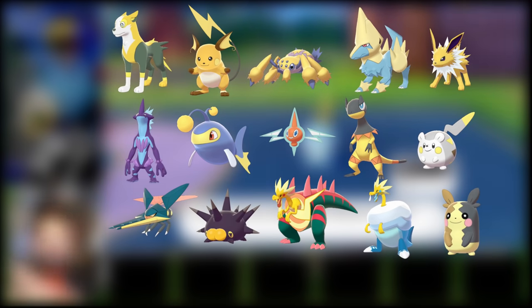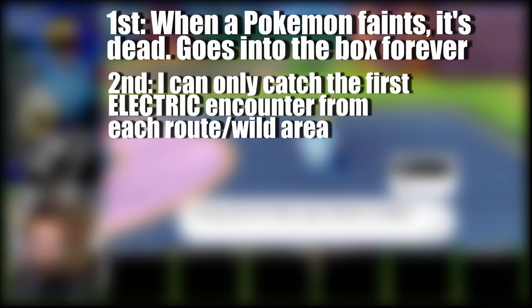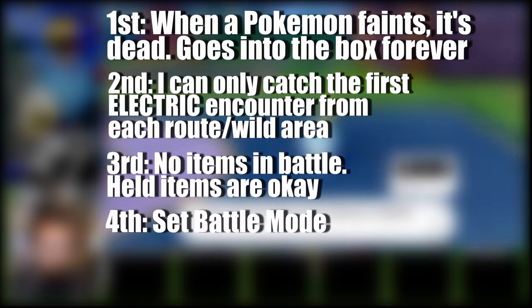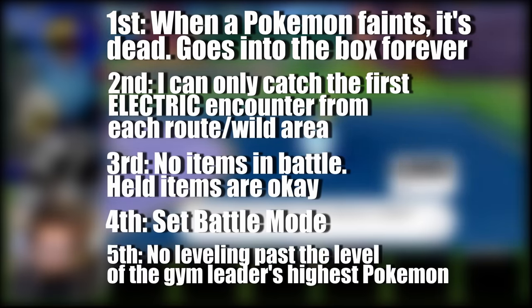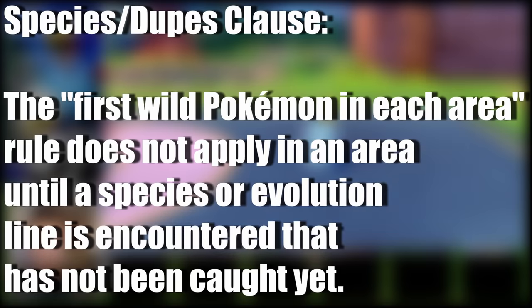This leaves 14 different lines of evolution to be obtained throughout the game. Here are the rules: First, when a Pokemon faints, it's dead, meaning I can't use it anymore. Second, I can only catch the first Electric-type encounter from each route or area, none from max battles. Third, no items in battle, but held items are okay. Fourth, set battle mode, meaning no free switch-in when an enemy Pokemon is defeated. Fifth, no leveling past the next gym leader's ace Pokemon until the start of that battle. I will also be playing with the species clause, meaning I can only use one of each evolution line.